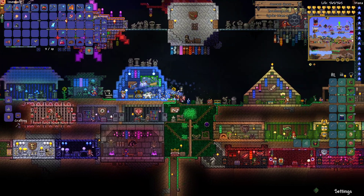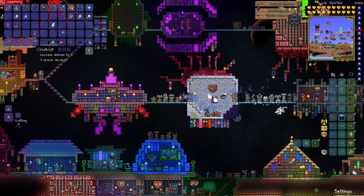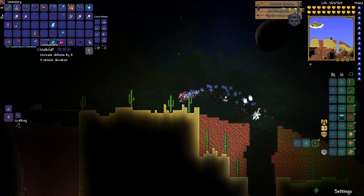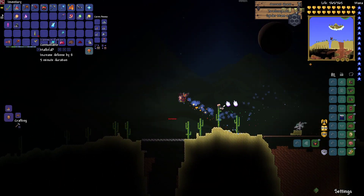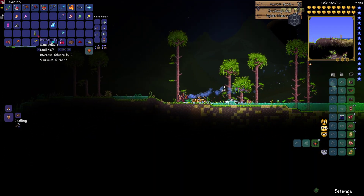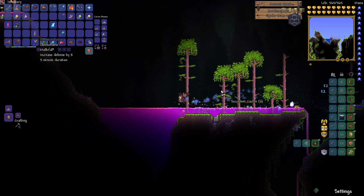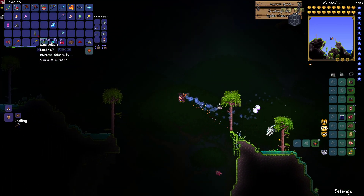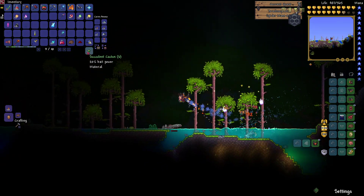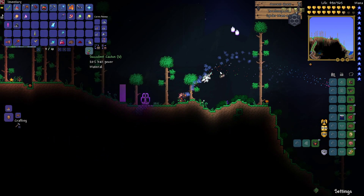One last thing before we end the episode: give the Leviathan another try. I know, it returns again. I feel like we might actually stand a chance with this new weapon. I doubt it, but I've got new tactics — and that's to zoom out, which I only learned right at the end of the last fight before I died. Maybe after the Moon Lord we can look back and do some past bosses, or do one big video just getting rid of every single boss.